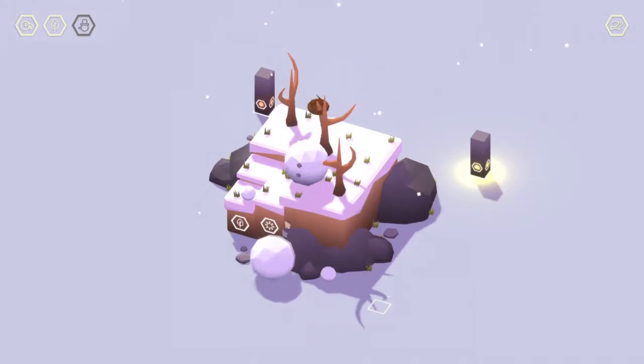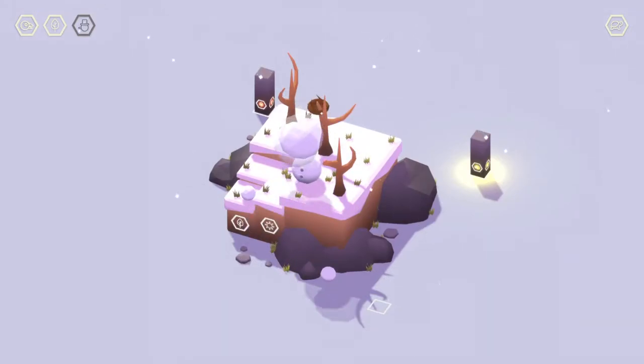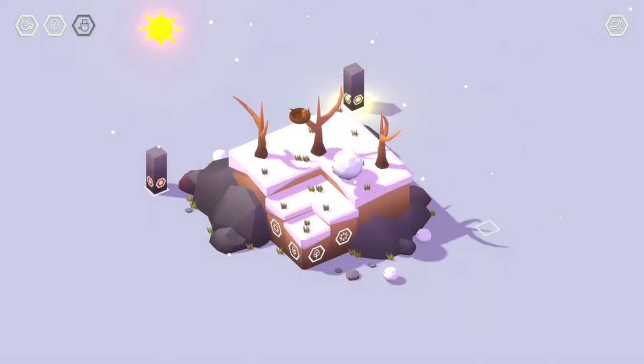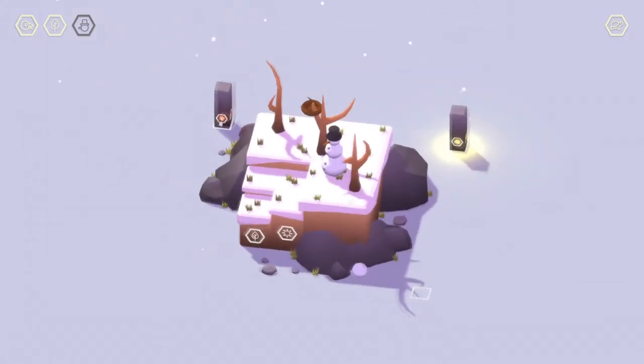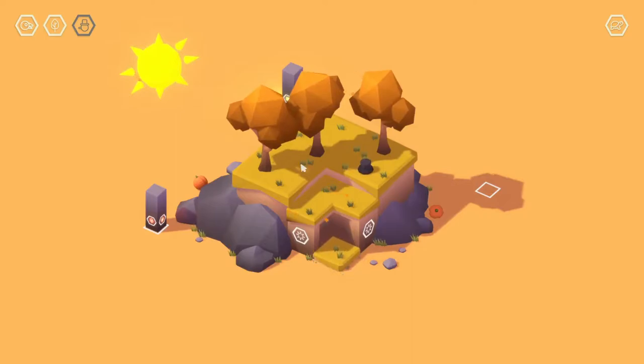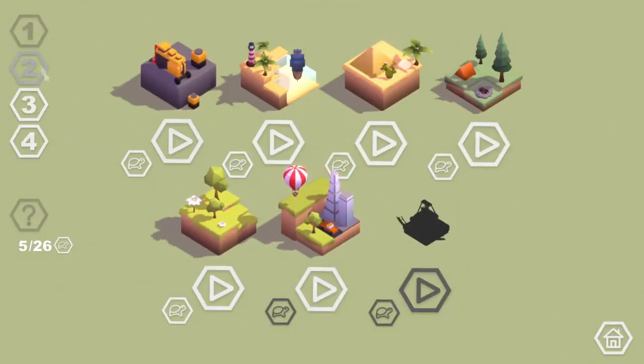Do you want to build a snowman? Okay, bye. Let's do that. Does that work? No? What are you? Are you the head? Okay, you're more the body. How is that not working? There we go. And then head. Yes, snowman. And then what happens if we melt the snowman? We get ourselves a hat that has a pillar in it. Cool. Yeah, this is very cute and fun so far. I like it quite a bit. Glad I decided to play this.